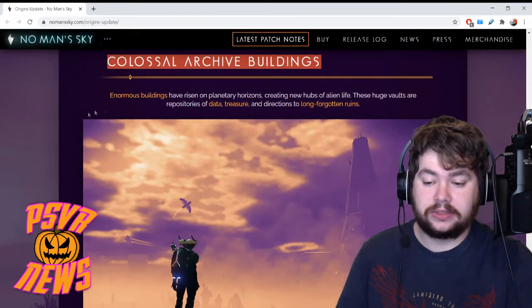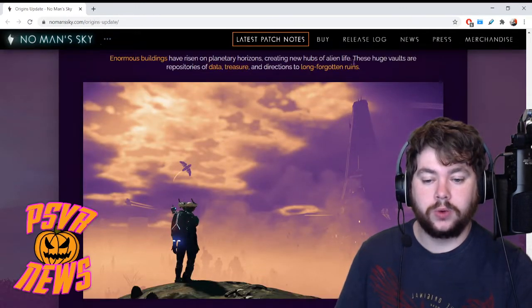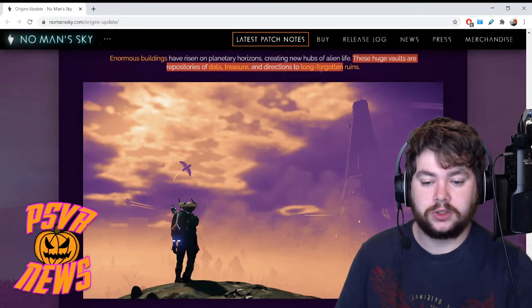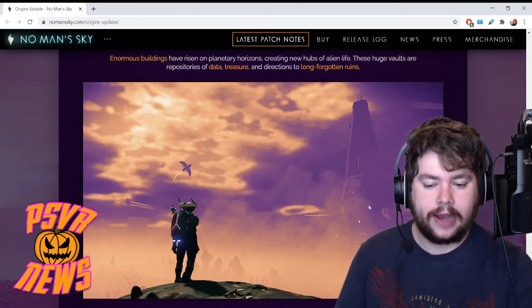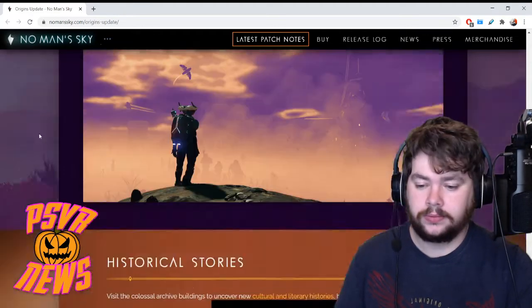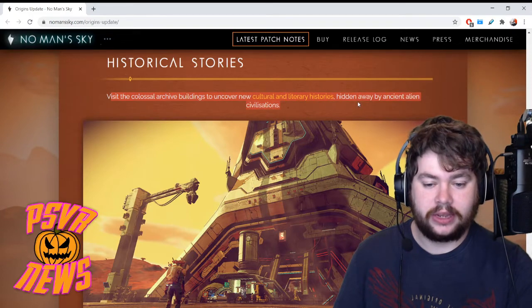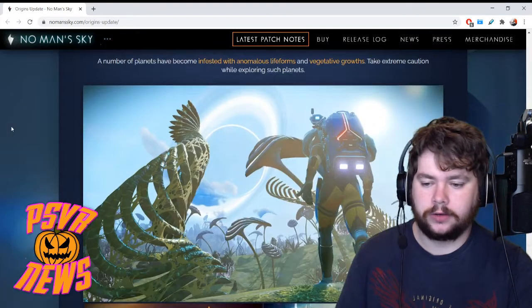Next up: Colossal Archive Buildings. These are enormous buildings that have risen on planetary horizons, creating new hubs of alien life. These huge vaults are repositories of data, treasure, and directions to long-forgotten ruins — so you're going to want to check out these large buildings if you want to scope out some goodies. And there are historical stories: visit the Colossal Archive Building to uncover new cultural and literary histories hidden away by ancient alien civilizations. Man, this update is big.